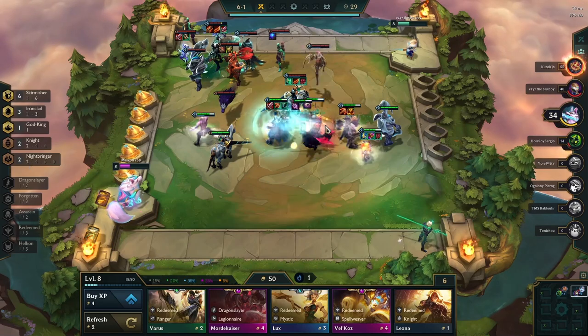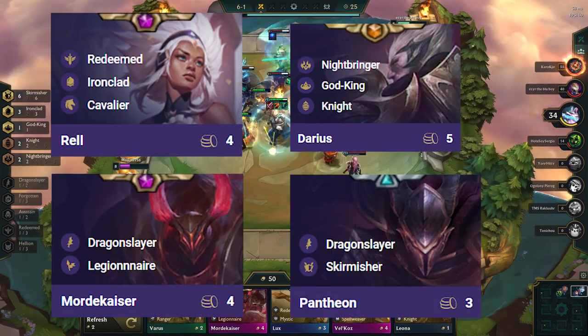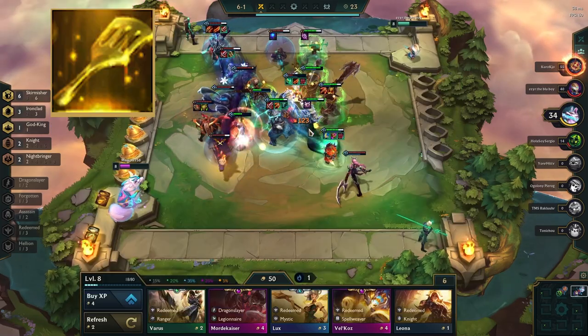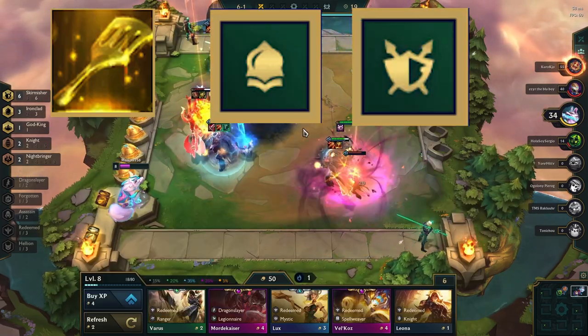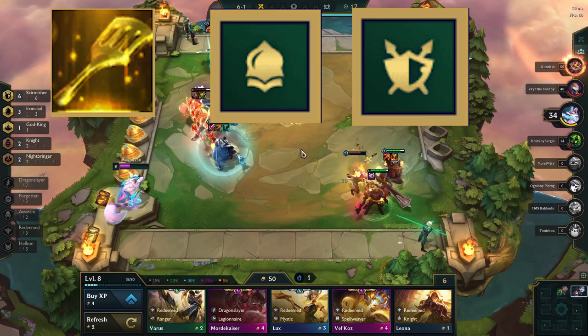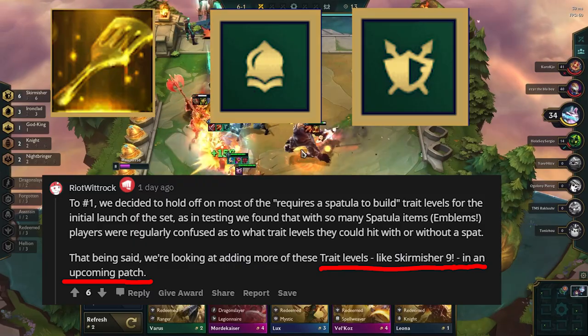Your generic tank items want to go on your strongest 2-star tank, which will be either Rell, Darius, Mordekaiser, or Pantheon in most cases. If you get a spatula, you want to make either Ironclad Spatula or Skirmisher Spatula. With Skirmisher Spatula, you can more easily fit in higher value units, and you can also go for 9 Skirmishers once that goes live in a future patch.